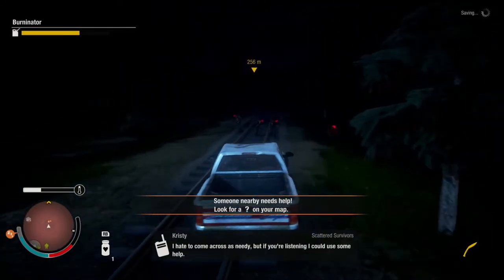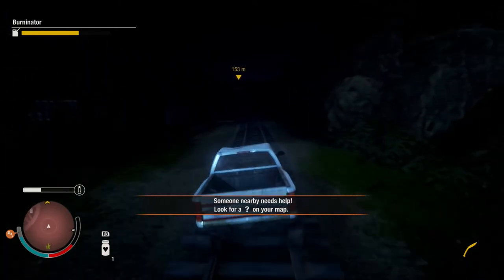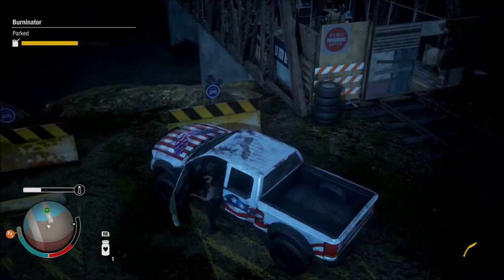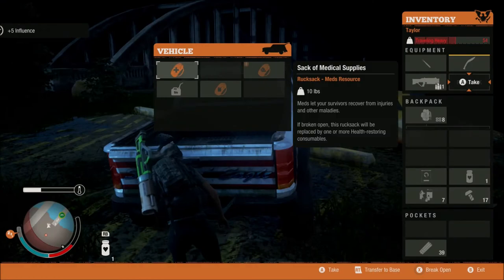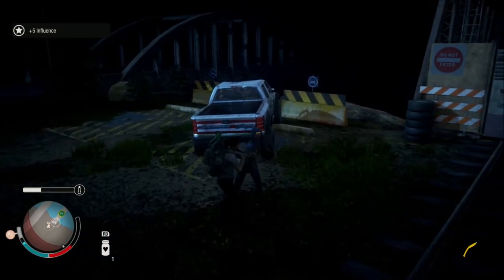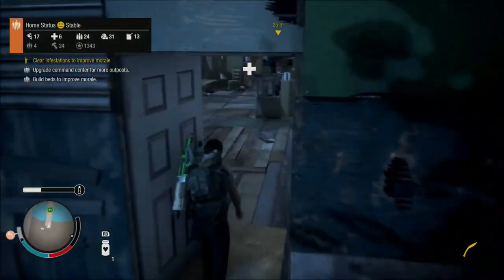I'm just going back to the house. I'm gonna switch characters because Taylor needs to sleep now — she's too sleepy. I'm gonna switch characters and bring back all the resources I got. I got plenty of resources back from that place. I don't know why, every time I go to one place there's always a horde that suddenly appears. I forgot to tell you — there are actually two towers, one from this side, one from the other, so we're basically really well protected in here.